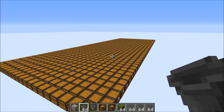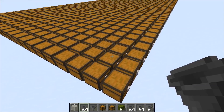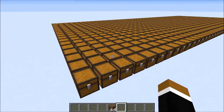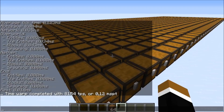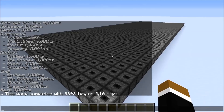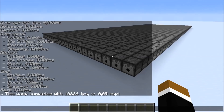I also checked how much lag other tile entities cause. 1000 chests and trapped chests cause pretty much as much lag as a blocked hopper — 0.035 milliseconds. I was curious if the amount of items in the chests would affect this result, so I filled them up completely, but that's definitely not the case; results were very similar. Droppers don't cause any lag at all — tile entity is 0.0. Same result for the dispenser: no lag caused at all.